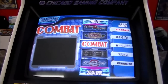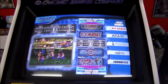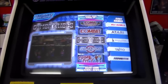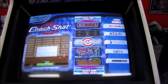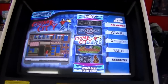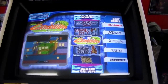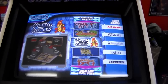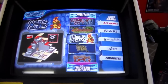Cobra Command. Combat. The Combatribes - we did a video of that one. Crackshot - another Exidy game. Crime City. Crossbow - the famous one. Don't shoot your friends. Crystal Castles - really cool game, super sweet. And it's a trackball game - Atari classic.